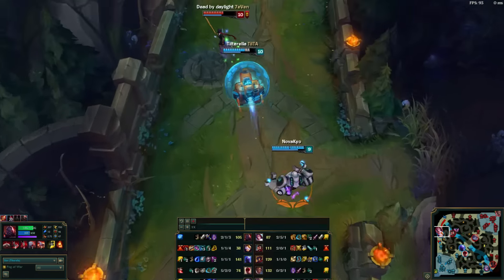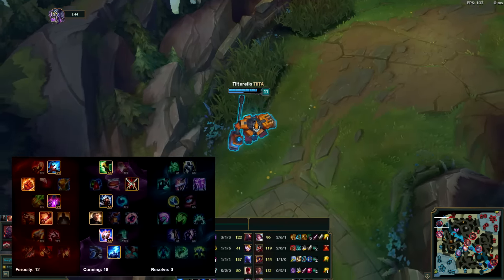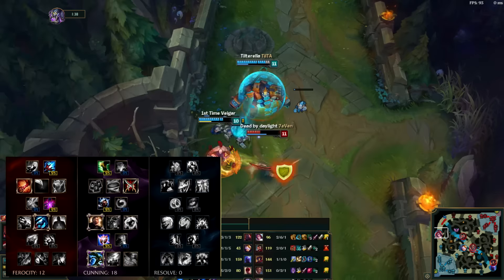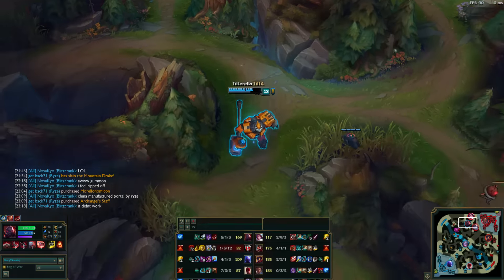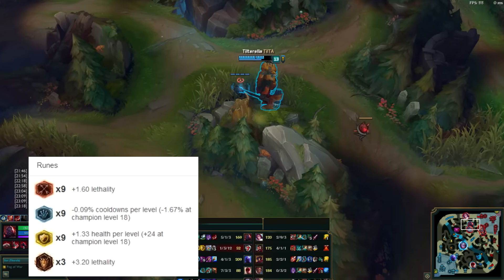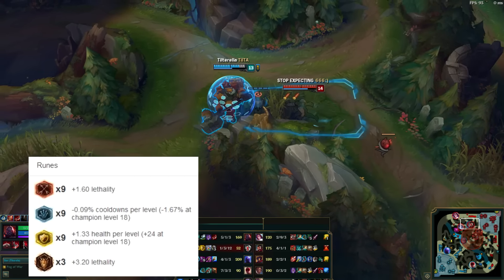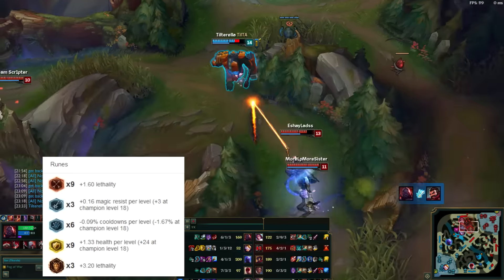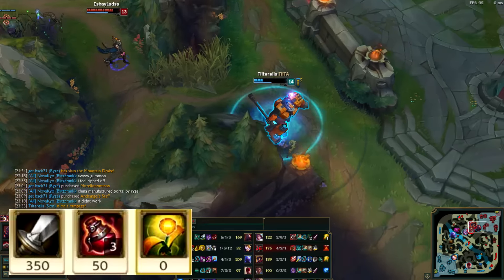For masteries, he has two pages that are essentially the same except one takes Stormraider's Surge and the other takes Thunderlord's Decree. For the most part, Stormraider's Surge is the keystone he seems to prefer, but if you want that extra bit of damage rather than the move speed you can use the Thunderlord's page. For runes he takes nine lethality reds, nine scaling health yellows, nine scaling CDR blues, and three lethality quints. He also sometimes uses a few scaling magic resist blues against magic damage champions or team comps.